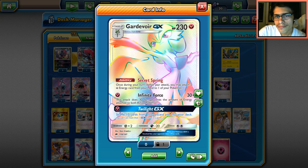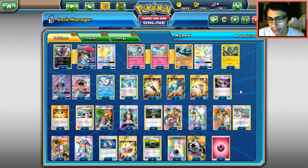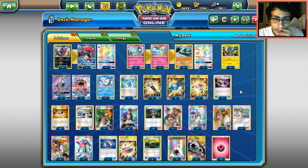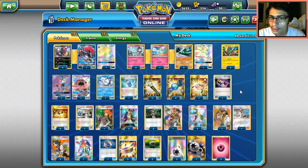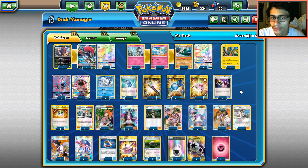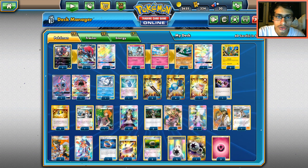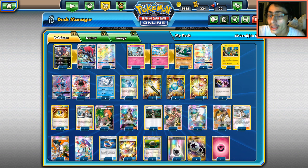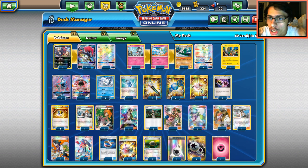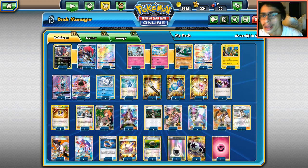Post-video thoughts: maybe a fourth Guzma is better, or you could go to two N's, but I want a ton of Supporters. If you take out any Supporters, swap in another Supporter. Maybe take out Vulpix since I didn't use it, or take out a Tapu Koko and throw in something else. I think this deck is pretty good. You guys can try it out for yourselves. Thanks for watching — if you enjoyed, hit Like, subscribe for more PTCGO content, and help me on the road to 3,000 subscribers!